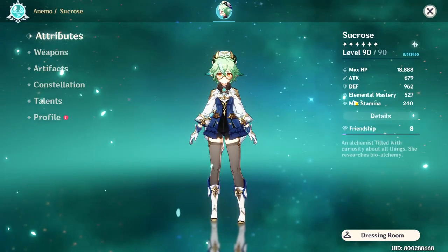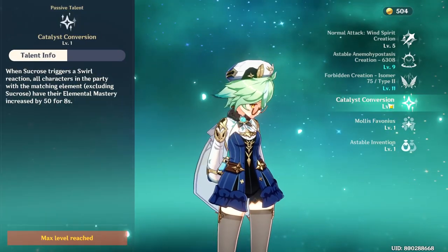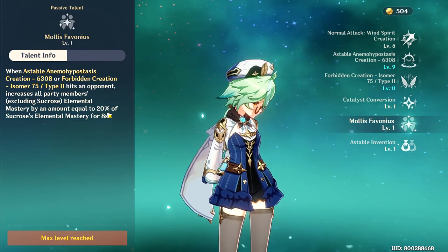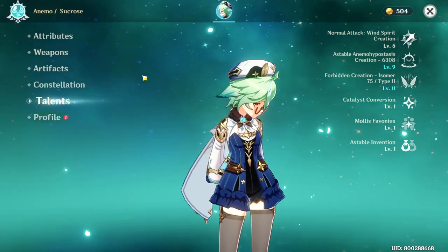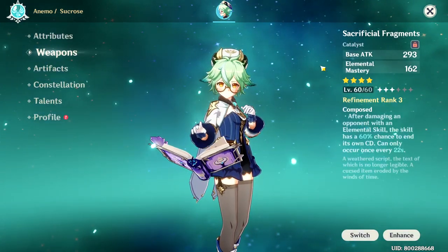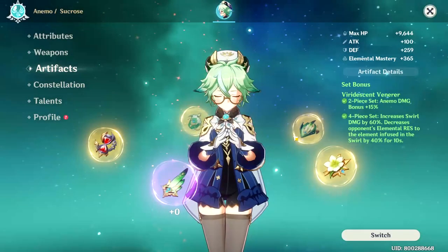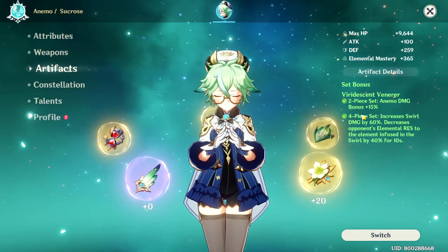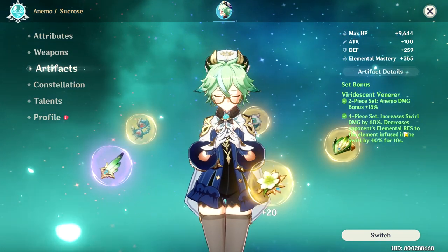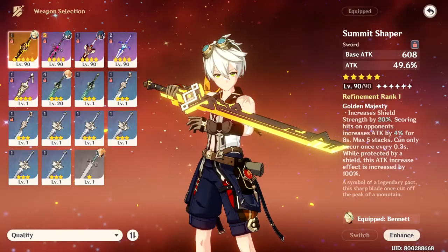For Sucrose, you want to get as much elemental mastery as possible, because Sucrose actually increases your team's elemental mastery depending on how much elemental mastery she has. So I recommend using a catalyst that has elemental mastery as a stat. And for the artifacts, you should use the 4-set effect of the Viridescent Venerer to reduce the elemental resistance of the enemy by 40%.